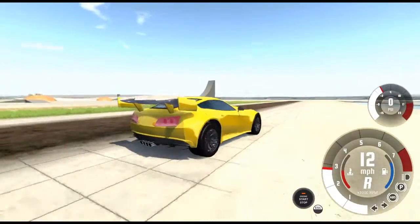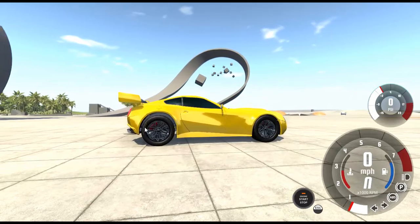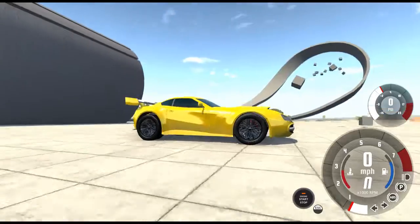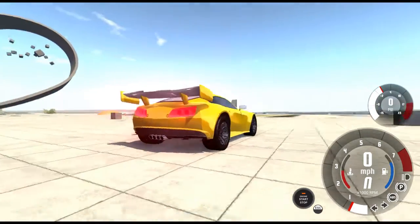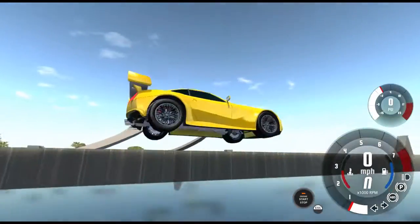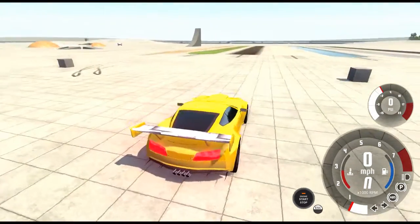Let's see if it can go mudding — which normally Corvettes can't do because they don't have high suspension. Mine is a little raised so the wheels fit and it can handle little bumps. I like my diffuser — it's not too bad. But it has a lot of horsepower and height but doesn't have all-wheel drive, so let's see how it goes.